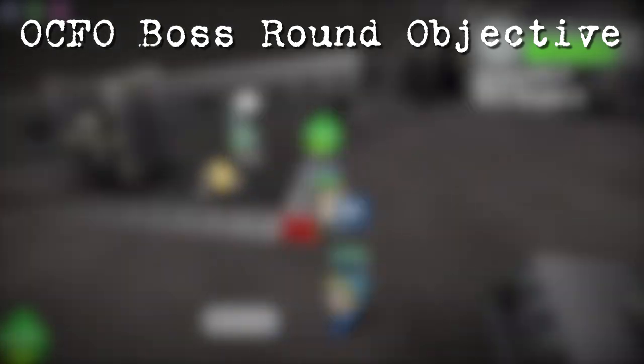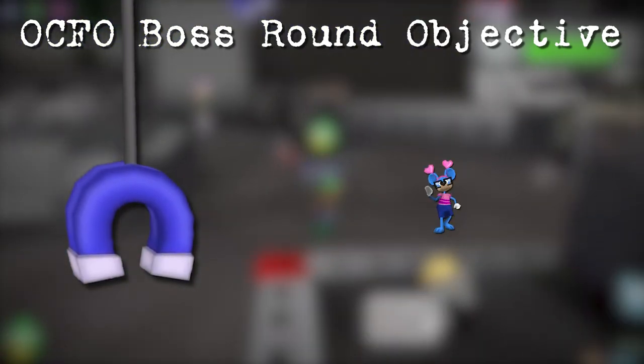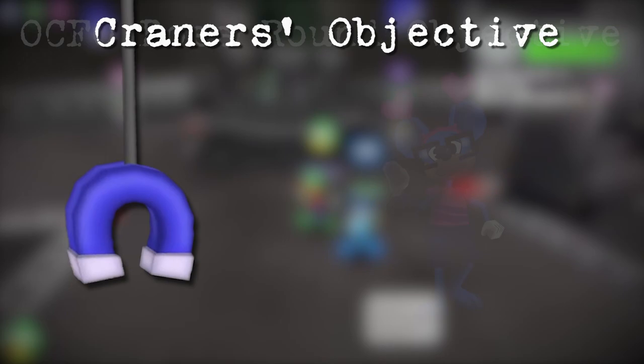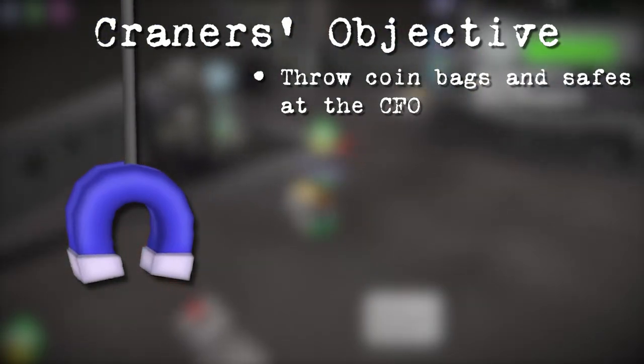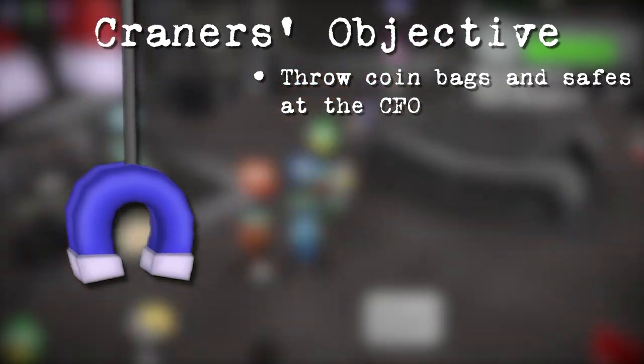Now with these new enemies introduced, let's go over the boss round objective. As in most Toontown boss fights, there are two roles for the toons: Craners and CFO taunters. Craners must use the cranes to throw coin bags at the CFO, which deals small amounts of damage to him and has the chance to stun him.